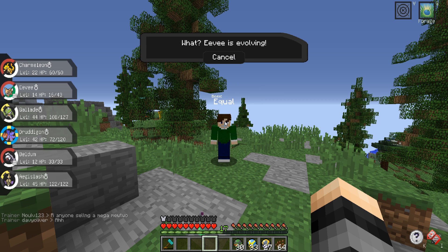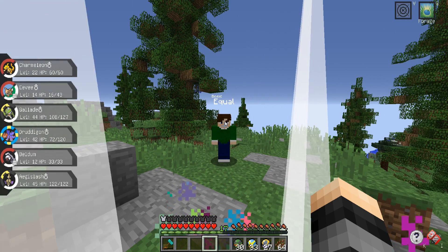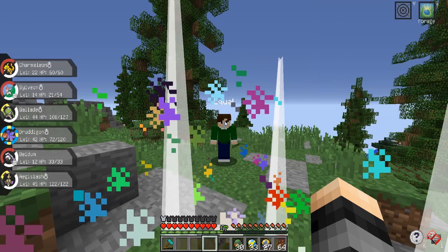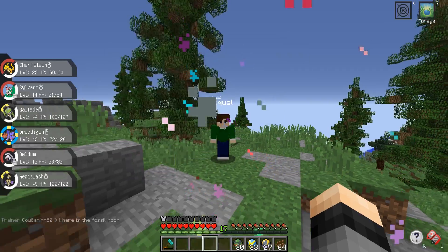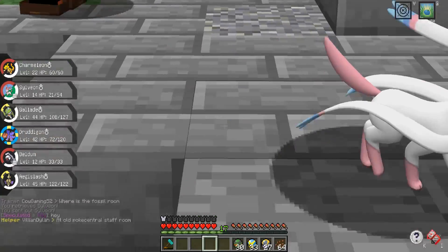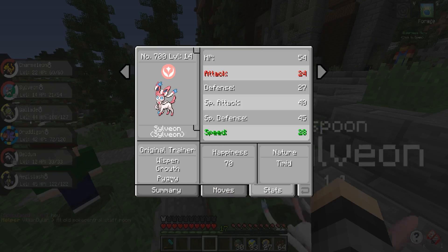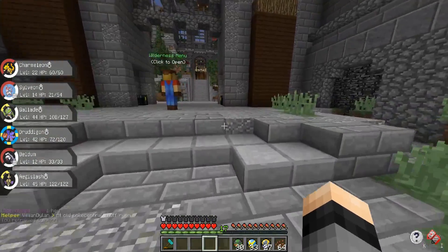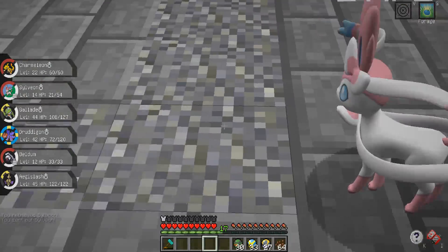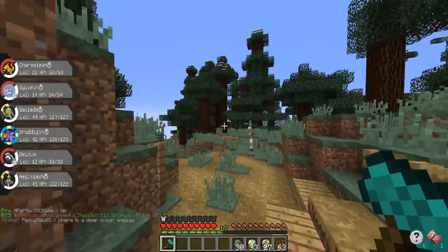Yes — okay, so we're going to get ourselves a Sylveon! It's a 98% IV Sylveon, so the nature isn't exactly perfect but it is pretty close to a perfect Sylveon, which is kind of insane. We definitely need to EV train it. Let's take a look — it's actually kind of tiny. What size is it? It's Pygmy. I feel like I'd want at least Ordinary, but I actually do like small Pokemon, so this is kind of cool.